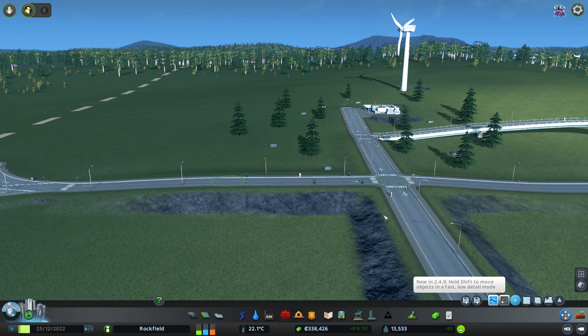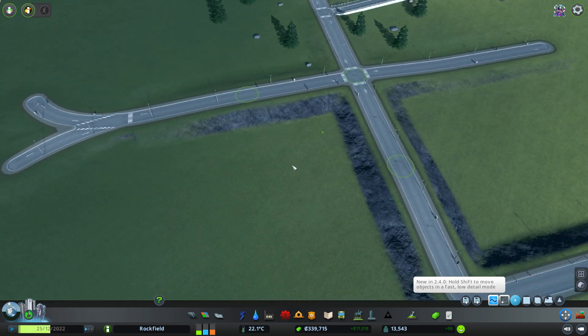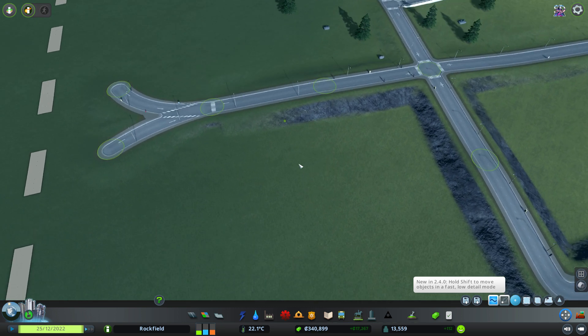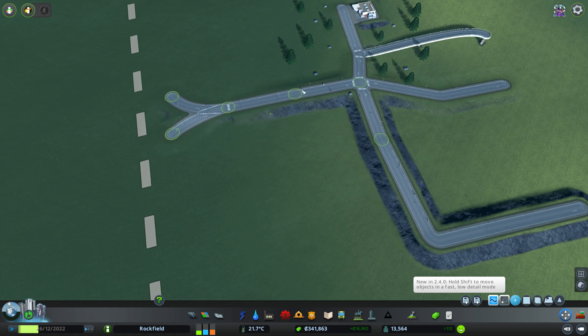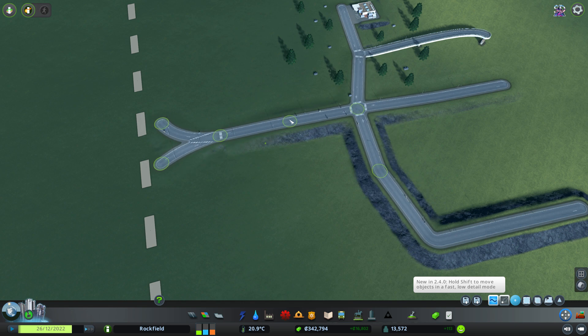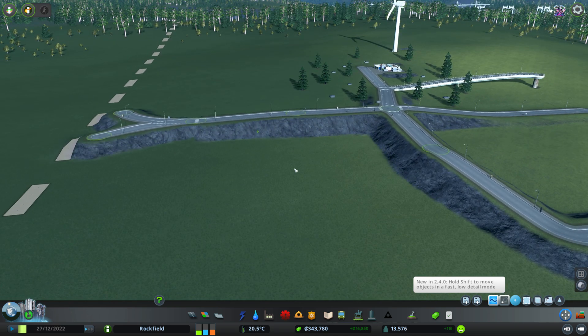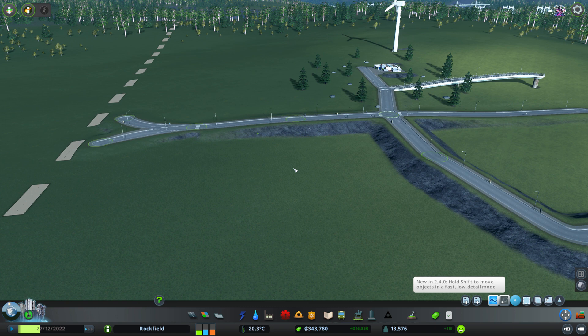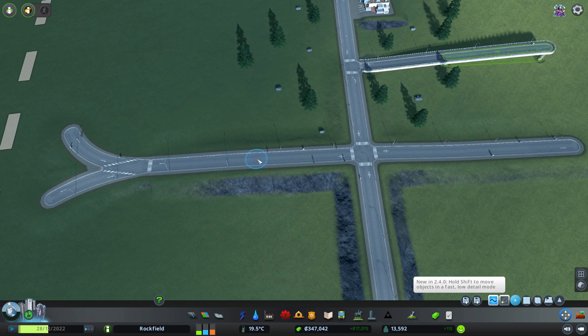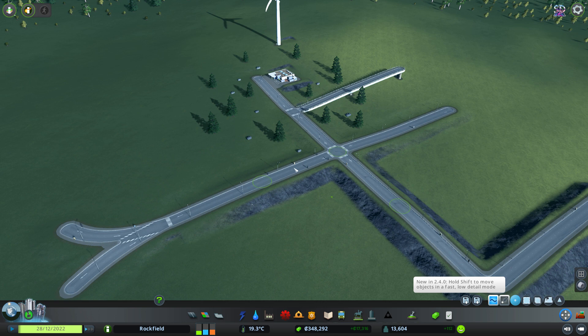One cool thing we can do is actually grab multiple bits at the same time by holding the Shift key when we click on other nodes and things. Once we have all these things selected, we can move them as a unit, which can be really awesome. We can also raise and lower these things at the same time, which is really cool too. And like always, Ctrl+Z brings back any choices that we don't particularly like. Being able to hold Shift and click on this stuff is kind of a big deal.